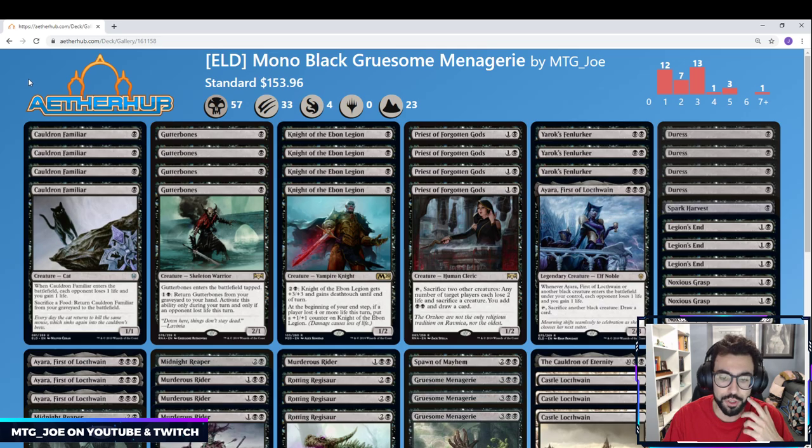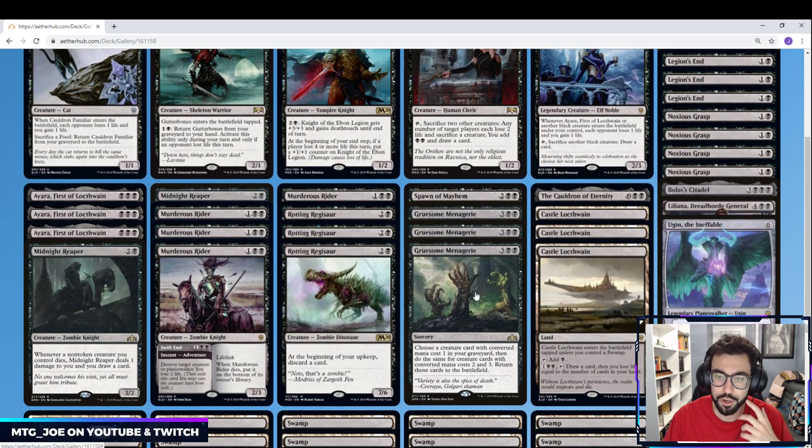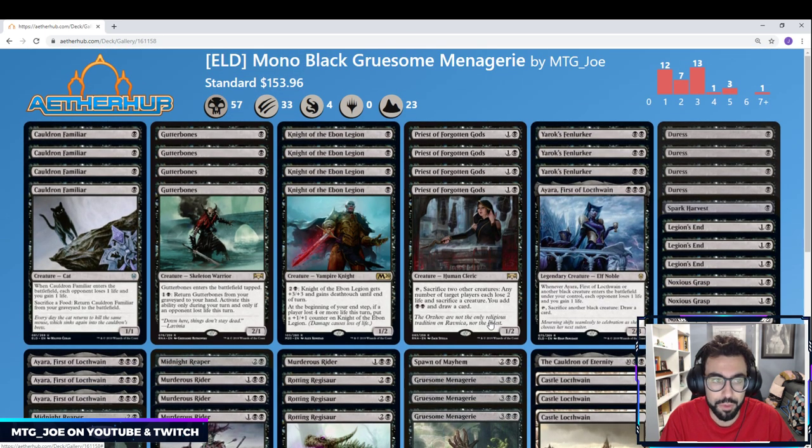This particular deck is built around a card called Gruesome Menagerie. It's basically a reanimation spell where you get to bring back three creatures of converted mana cost 1, 2, and 3 to the battlefield. We're not playing a big black version with Blood for Bones to get back Agent of Treachery or other 7-drops — we're trying to get value out of our early drops on an aggro curve, and then once they die, we can bring them all back.